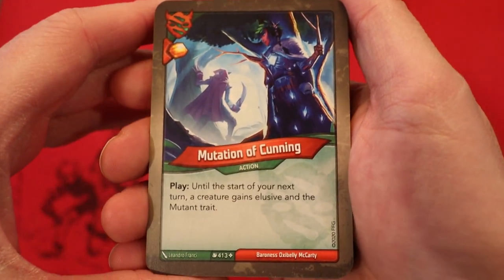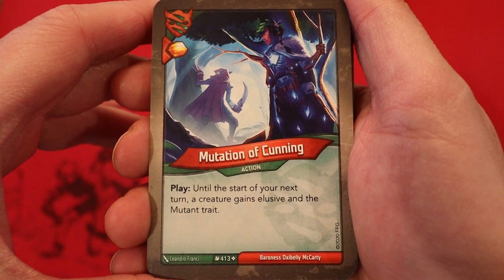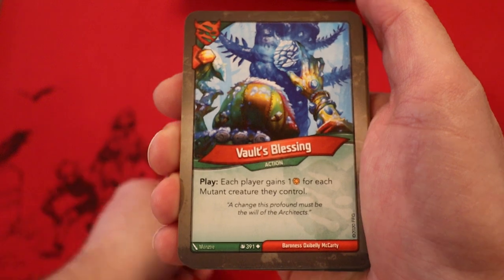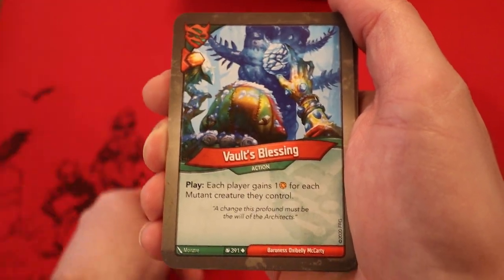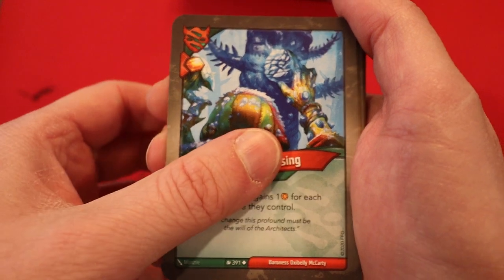Starting off with Untamed. This means we have Dark Harbinger, Mutation of Cunning, Amber and Heavy Plate — until the start of your next turn, a creature gains Elusive and the Mutant Trait. Vault's Blessing, Amber and Heavy Plate — each player gains Amber for each mutant creature they control. We know we have at least one, thanks to Dark Harbinger. A second Vault's Blessing — please give us a mutant deck.